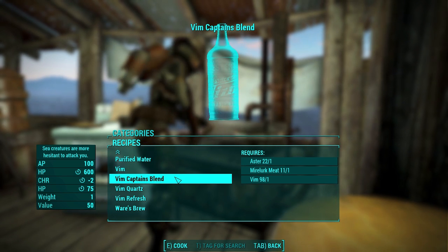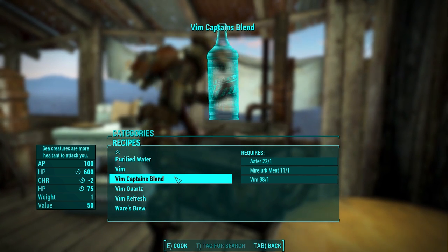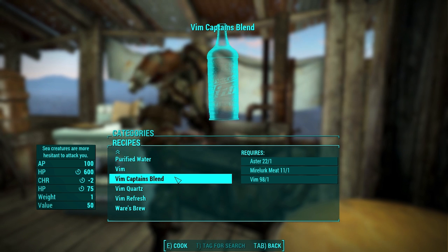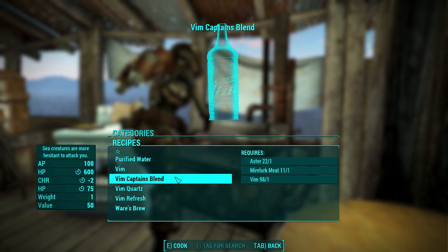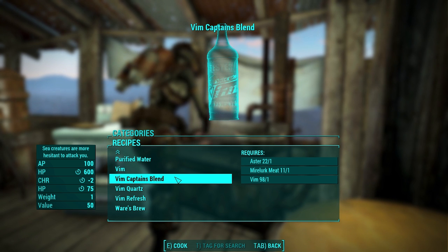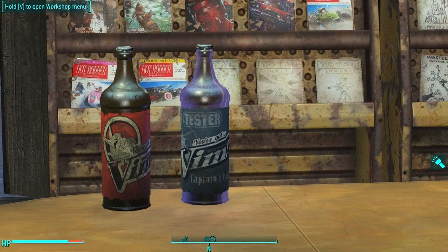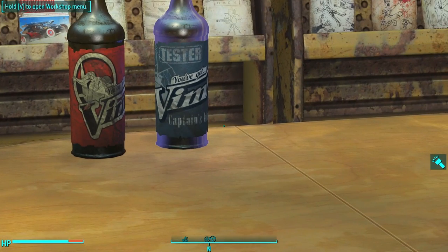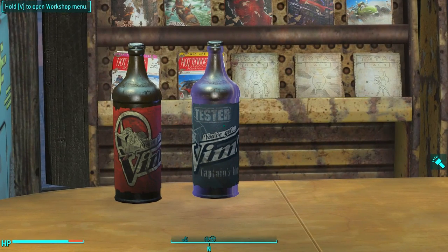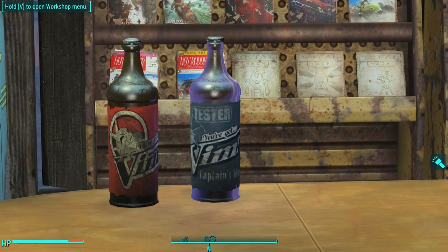Next up is the Vim Captain's Blend. Sea creatures are more hesitant to attack you, plus 100 AP which is pretty cool, and it heals 600 HP over time. However it costs you minus two Charisma. There's also a plus 75 HP over time at the bottom which I can't explain. It comes in a handsome purple bottle, and interestingly the label says 'Tester' on it — explained by the lore that Vim was being tested when the bombs fell, so the Captain's Blend was never officially released.